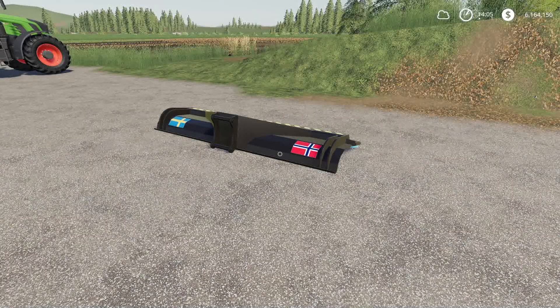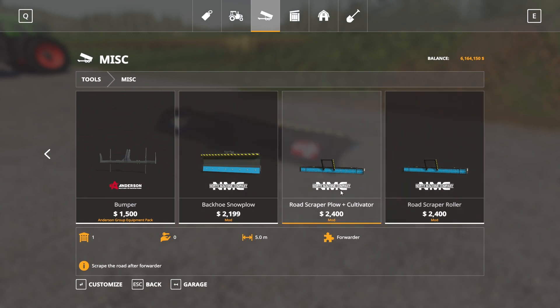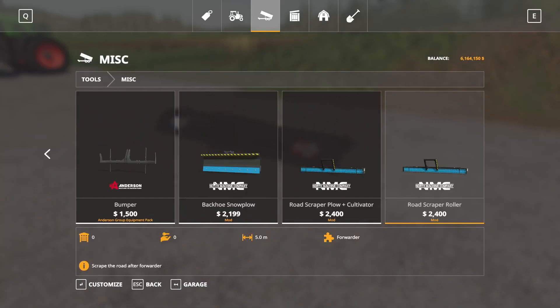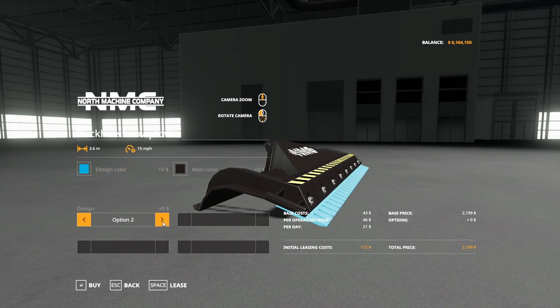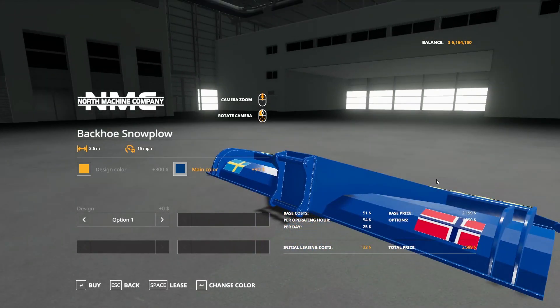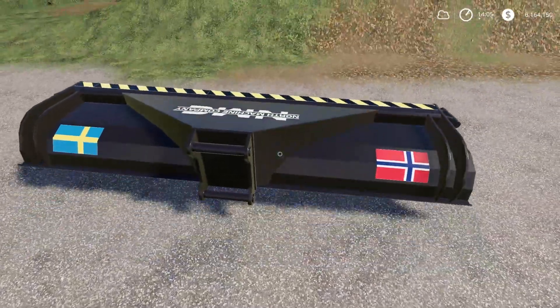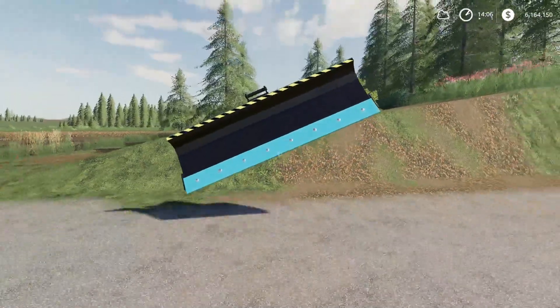Moving on, we have the NMC Backhoe Snow Plow by North Modding Company. 1.6 megabytes to download, for all platforms, two slots on console, found in the store under miscellaneous. It's $2,199 to buy with two rotor options. You can change the design color and main color. This is designed to go with the Huddig to move snow. It just slaps back down to the ground — it's designed to hook up and move snow with the Huddig.